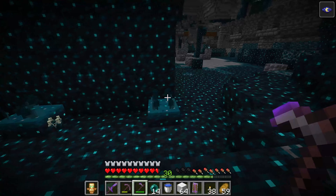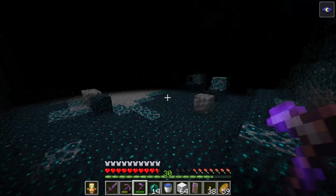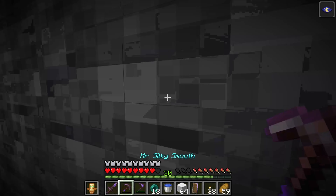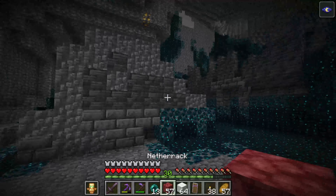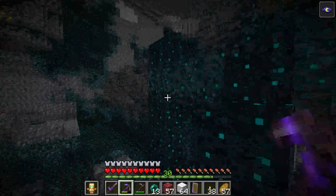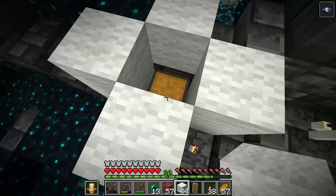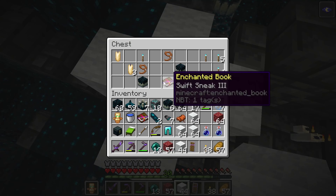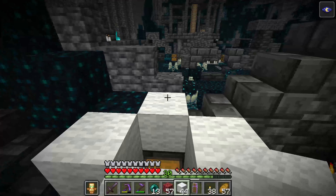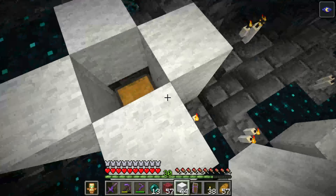There's one more - that's a warden. Goodbye. The ender pearls really came in clutch. I think he just went back down - so that's not that hard, we just gotta be a little more careful. Another chest - nice. We really could just leave right now, but honestly there's no point. I'm having a lot of fun, as nerve-wracking as this is. We can stay here a bit longer.